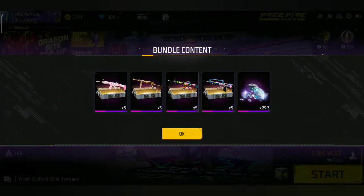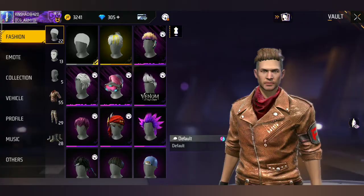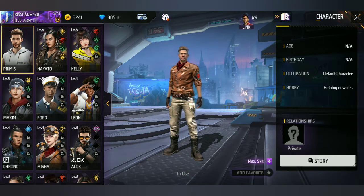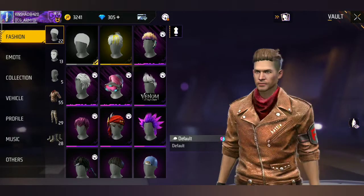So we have to direct it to the vault. If you want to get the vault, you can set the vault at one of the characters. If you want to set the vault, you will want to select the vault. You can see the first one.